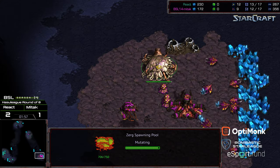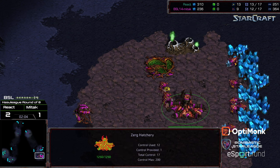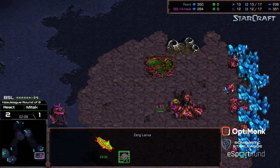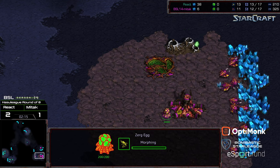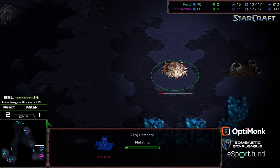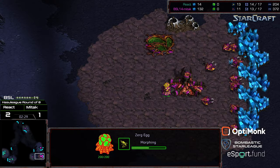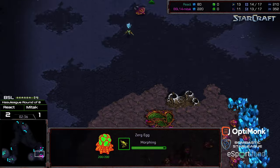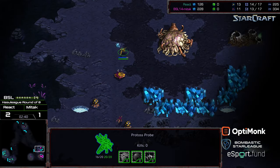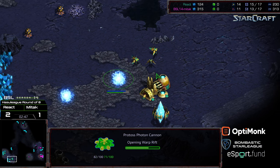Mitak is sending out his overlord scout to the north. It looks like he went for the nine pool but just wanted it for early zerglings, as he's flushed all his larvae into drones. He grabs his natural expansion. On this three-player map, since he didn't see the probe scoot across his base, he missed an opportunity — had he sent zerglings the right direction, it could have been a quick victory that would have been difficult for React to defend.